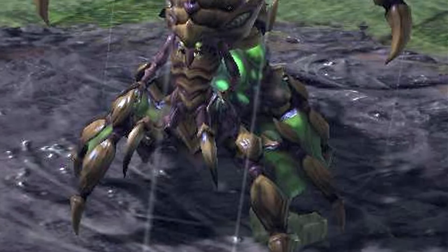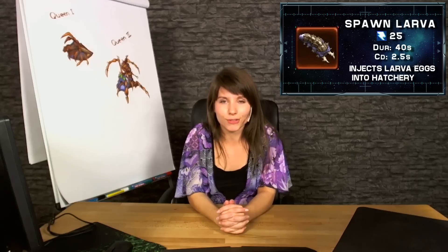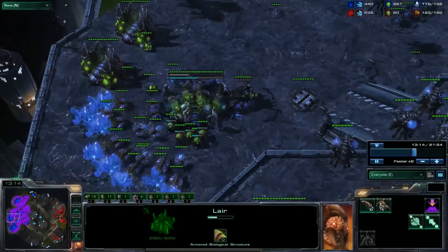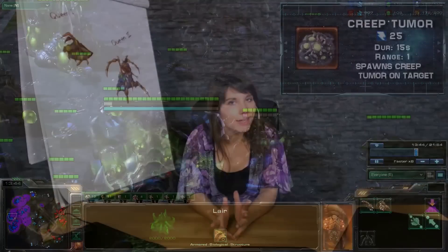Besides attacking ground and air units, she can also use some abilities. First of all, we have Spawn Larva. This ability will inject three larva eggs onto the hatchery. They will hatch after 40 seconds and are ready to be used. It's not possible to have more than 19 larvae per hatchery.